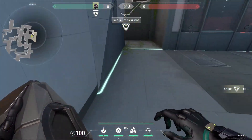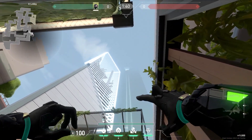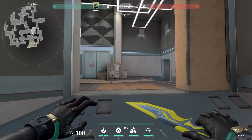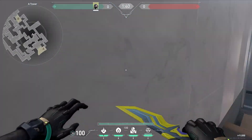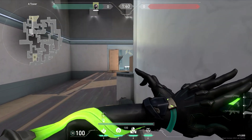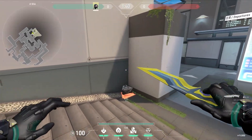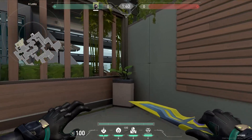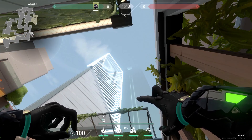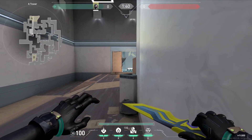For a post-plant molly for Split A default, come onto this pot plant in cafe, look up at this light, and look on the left side of it. Come into heaven, enter this little corner, and look at the second line on this wall. When you've planted for heaven on Split A, use this post-plant molly — come into cafe on this pot plant, look up at the light, look on the left side and just a bit to the left. You can also come into heaven into this corner and look at the first line on this wall.